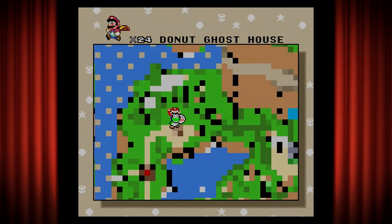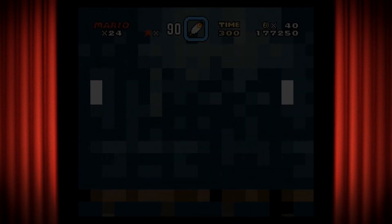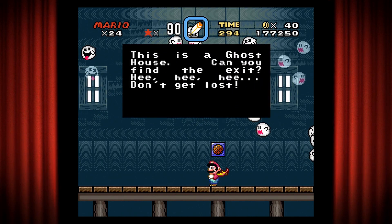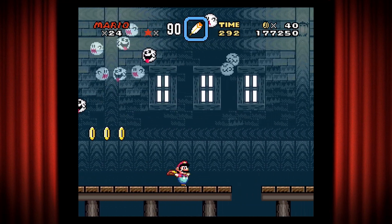Anyway, let's do this level again, and this time beat it the normal way. What does this say, actually? Oh, this is a ghost house - can you find the exit? Don't get lost. I won't.